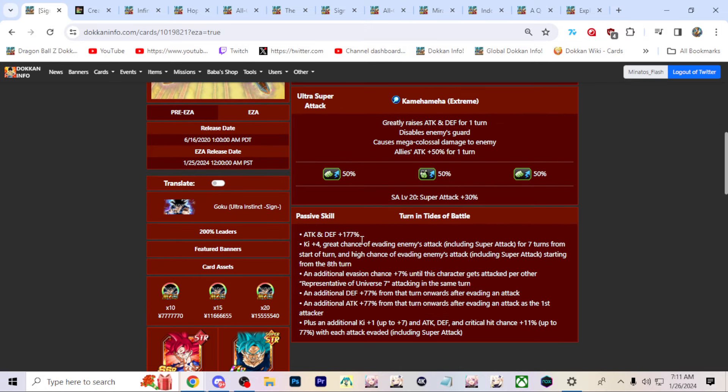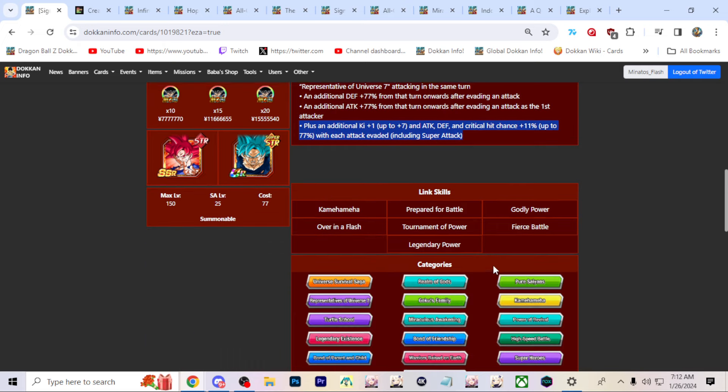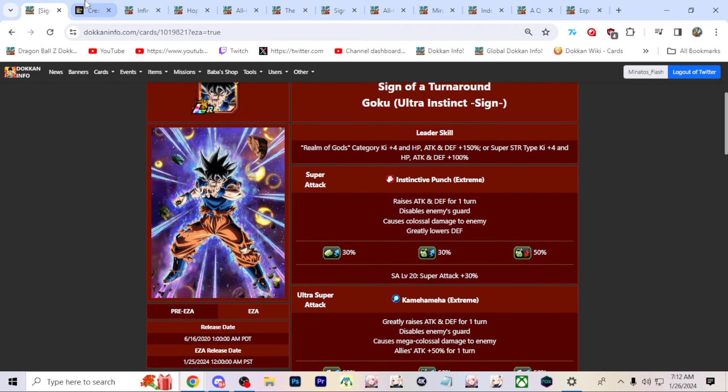Very, very powerful EZ-8. They give him a good amount of increases on his passive — an extra 100% attack and defense, an extra key sphere, extra 7% dodge per Universe 7 category character represented. He gets an additional multiplicative 77% attack and defense after dodging, and then an extra 11% crit chance up to 77% with each attack landed. Everything else is kept from pre-EZA: still the great chance to dodge, still the bullet-up 7 key sphere, and then 77% attack and defense that requires him to dodge 7 times, which is not too bad.